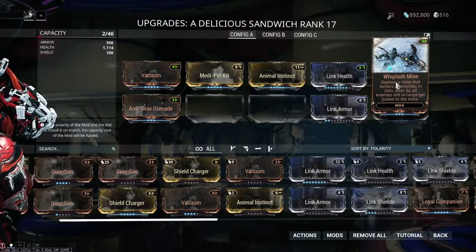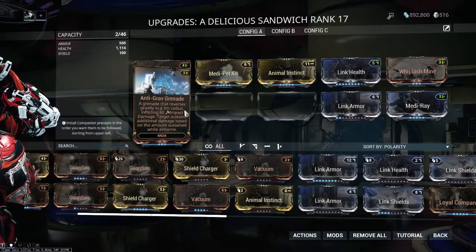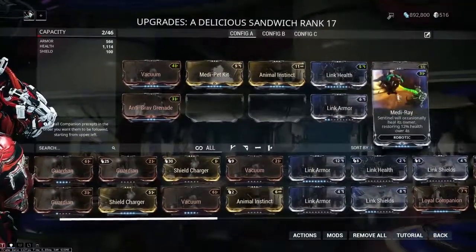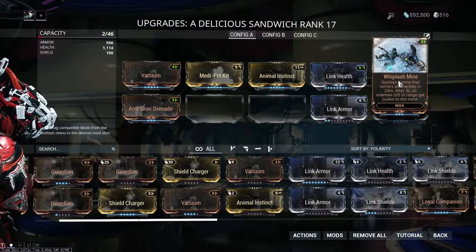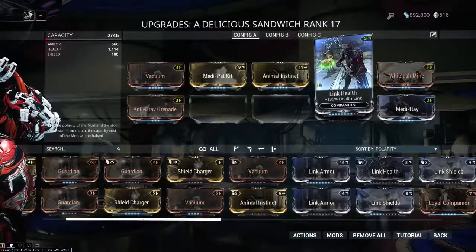I haven't really been testing out the defensive precepts — it might be that the stomp is actually more powerful than the AOE, I'm not sure yet. I do like the mine because grouping enemies together is a really strong effect that lets you instantly clear a large group, which I think is pretty cool.